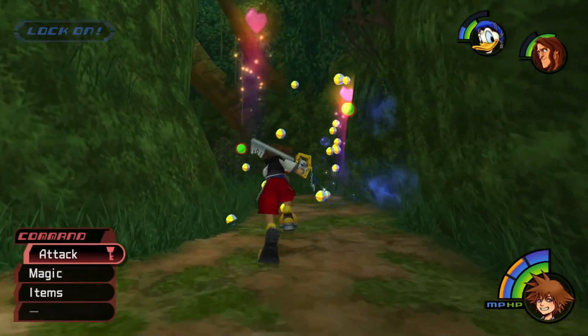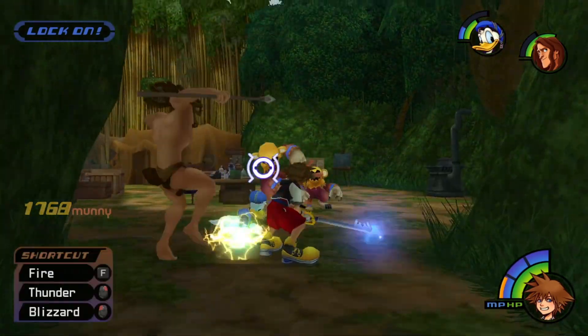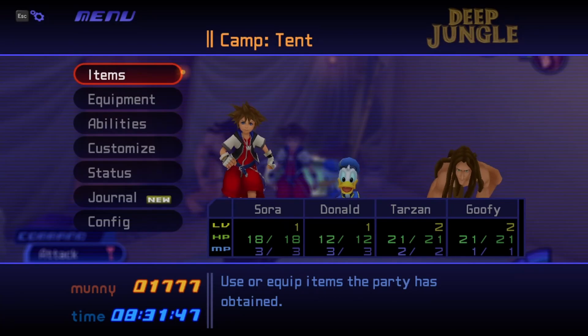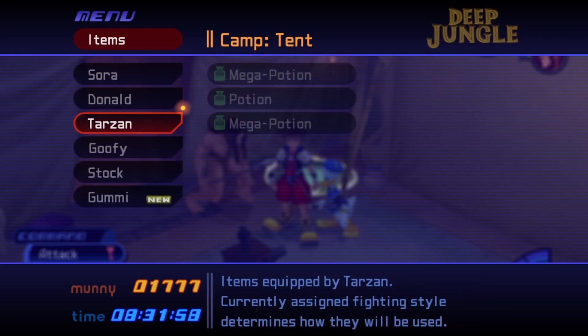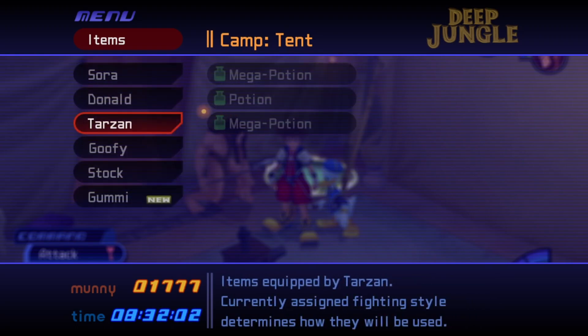As long as you have a lot of items equipped to both Sora, Donald, and Tarzan, you should be pretty good to go. For Sora we have a mega potion and two potions. Donald's going to have a mega potion and a potion, and then Tarzan is going to have a mega potion, a potion, and another mega potion.